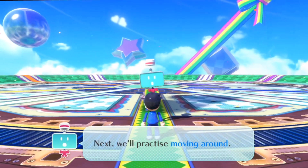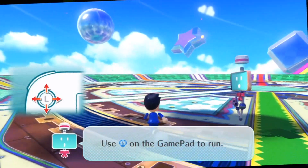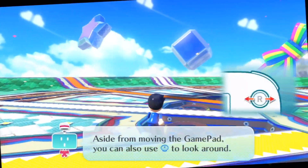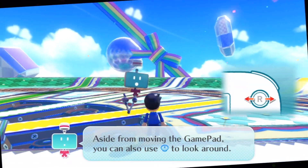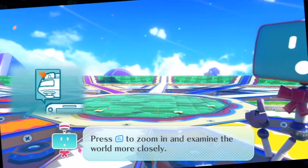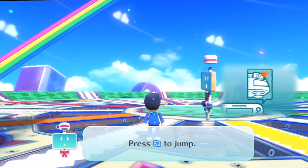Next, we'll practice moving around. Use the left stick on the gamepad to run. Aside from moving the gamepad, you can also use the right stick to look around. Press the ZL button to zoom in and examine the world more closely, and press the ZL button to jump.